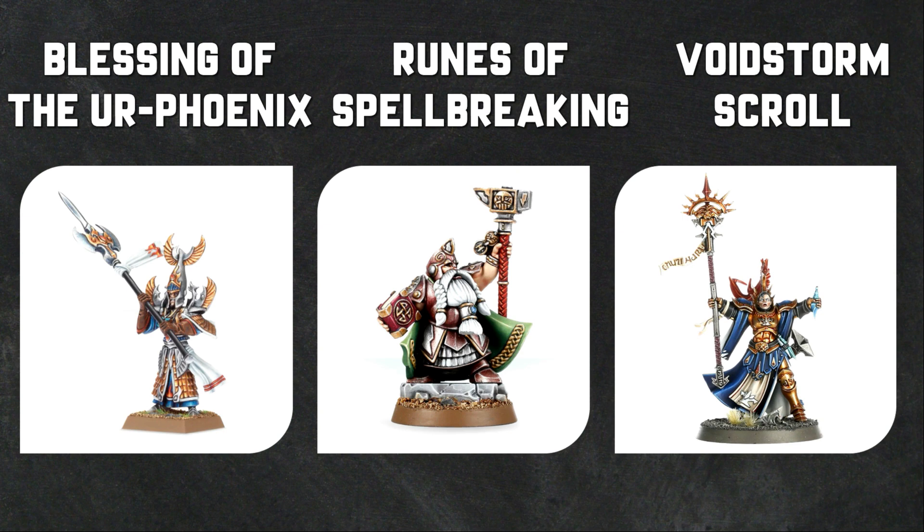Cities of Sigmar allows you to have one in every four models as a Stormcast model, and this might bring in the Knight Incantor. The Knight Incantor has incredible value - a really good armour save, a good amount of wounds, and it gives you access to the Stormcast's Endless Spells. The rule I really like from a magical defense point of view is the Void Storm Scroll. Once per battle, when a model attempts to cast a spell, you can automatically unbind without a spell roll - essentially saying no deal. But it is a once per game ability.